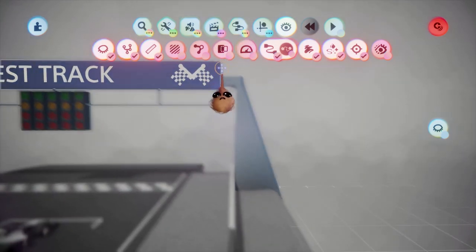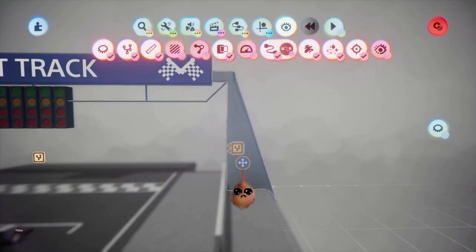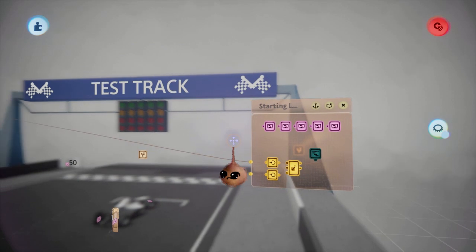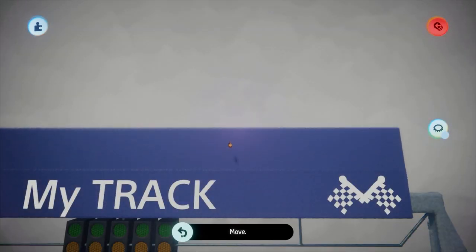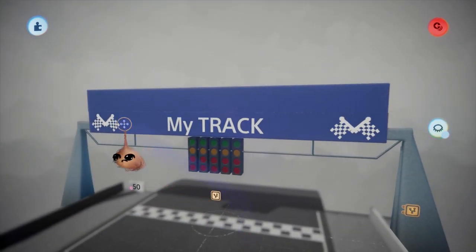One other thing in the starter grid piece you will surely want to change is the banner with the track name at the start line. You can easily find the starting line logic microchip by turning X-ray vision on. There are five text displayer gadgets and four flags — the center one is the track name text. If your track name is particularly long, one simple solution is to clone the banner to give you some extra space. That does it for the starter grid.